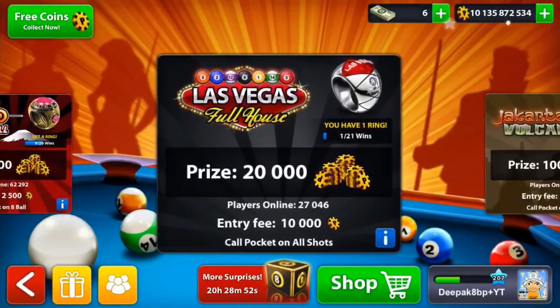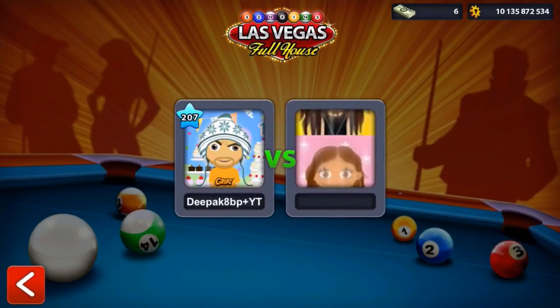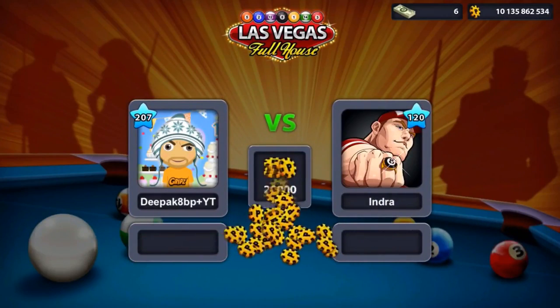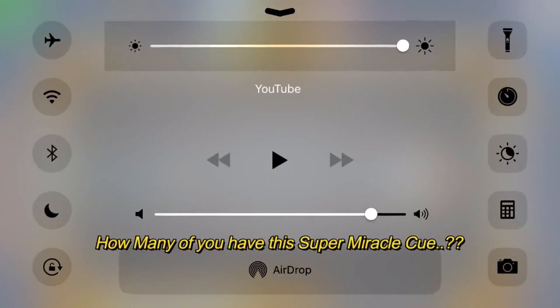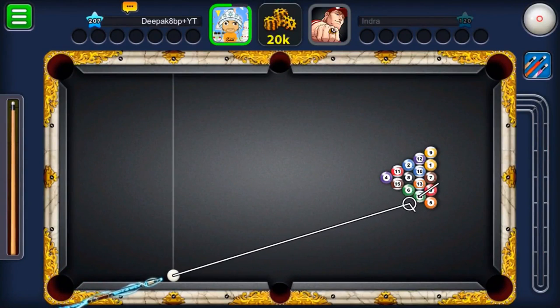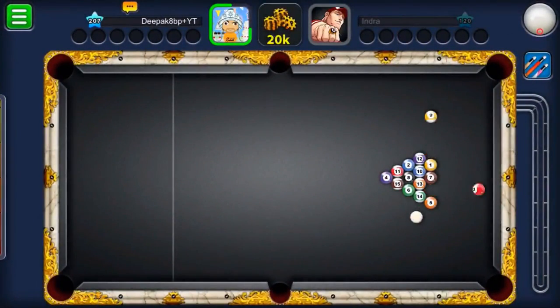We'll be playing on the small tables. In every other video I play on Berlin, Mumbai Mahal, and other tables, so in this video we'll be going to the Las Vegas table, because it's been so long since I uploaded a video on Las Vegas. Let me just check — alright, we'll be going for the casual break because I know this low force works really fine with the casual break.